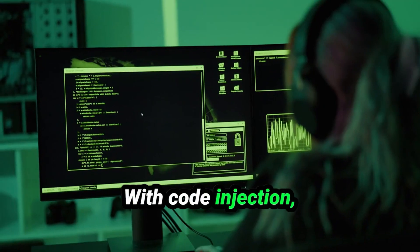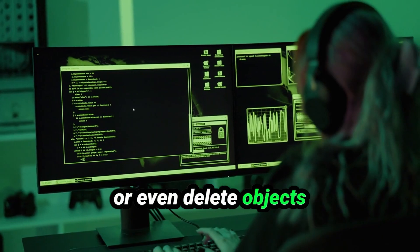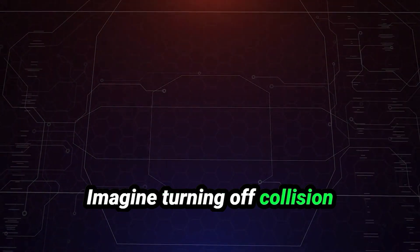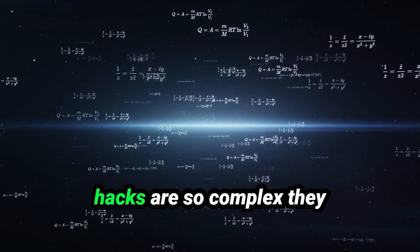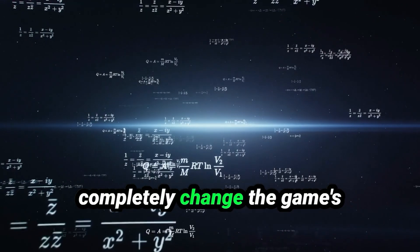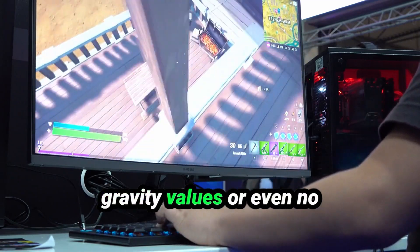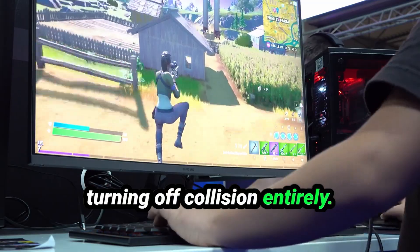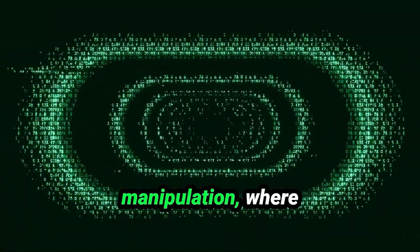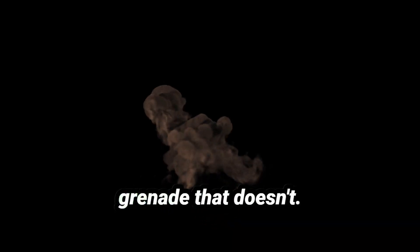With code injection, hackers can make the game do anything they want — fly through walls, teleport across the map, or even delete objects in the game world. Imagine turning off collision detection and walking straight through walls. Some hacks are so complex they completely change the game's physics engine. For example, hackers can create super jump hacks by manipulating gravity values, or even no-clip hacks that let you float through the map by turning off collision entirely. There's also a category called entity manipulation, where hackers alter how objects in the game world interact — imagine throwing a grenade that instead teleports you across the map.